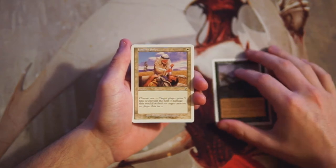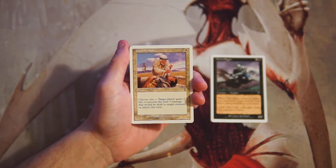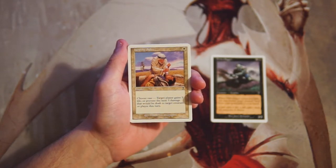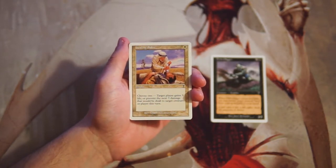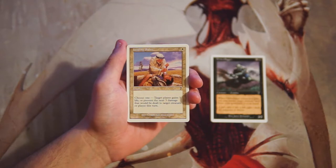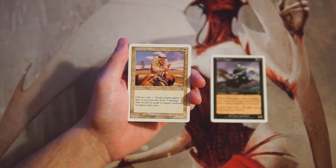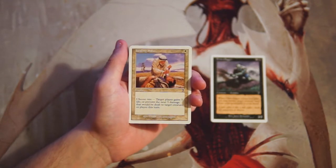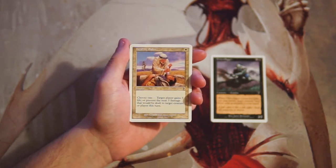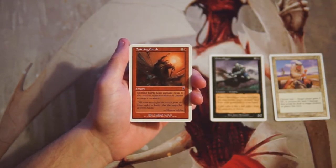Healing Salve is an instant for one white — choose one: target player gains three life, or prevent the next three damage that would be dealt to target creature or player this turn. I really despise cards like this in limited. These are just little niche cards — almost a trap for new players. It's temporary, not really useful in the long run, and you're wasting a card slot. Not worth it.